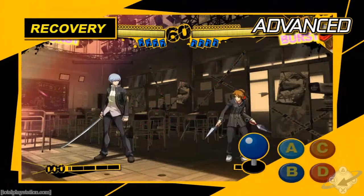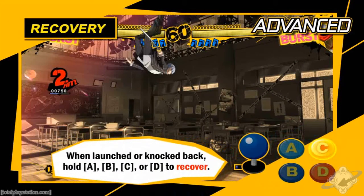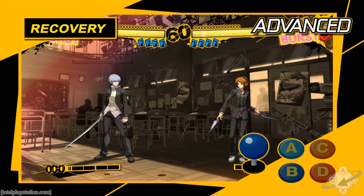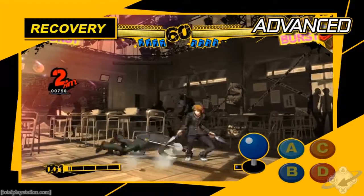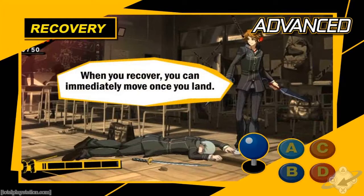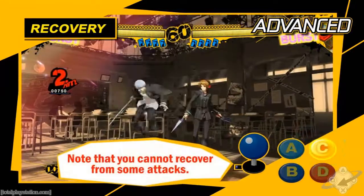When you're launched in the air or knocked away, hold down any one of the A, B, C, or D buttons to recover your stance when you land again. If you don't recover while in the air, you'll be defenseless for a while. Opponents won't let that opening pass them by — they'll follow through and attack while you're down. When knocked off your feet, always remember to recover before you land.